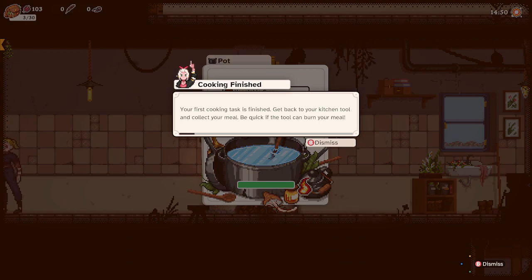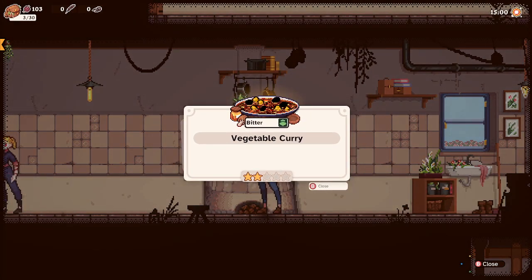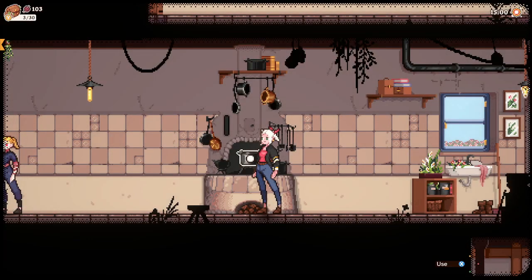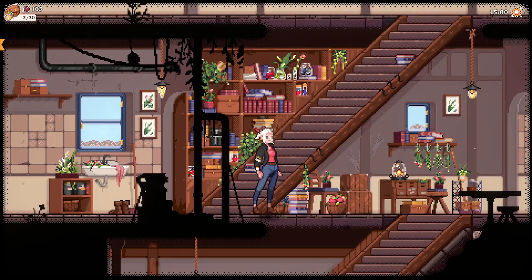Your first cooking task is finished — get back to your kitchen tool and collect your meal, be quick if the tool can burn your meal. Oh, that was a curry. Deliver your prepared meals to the people that requested it — select deliver when interacting with them. Well, that's a curry though, I need a stew.